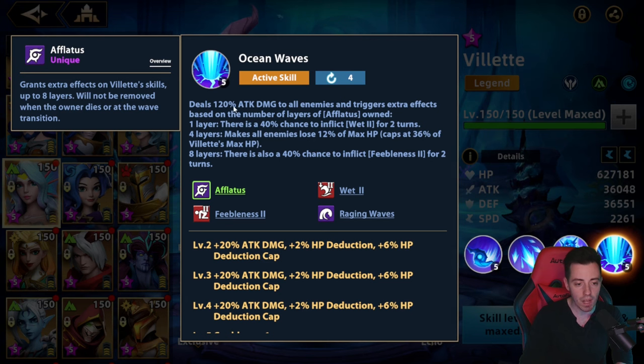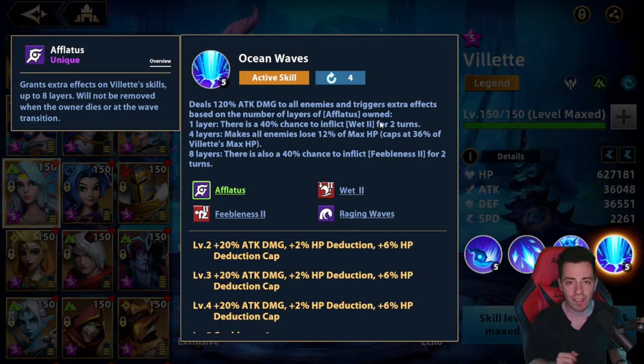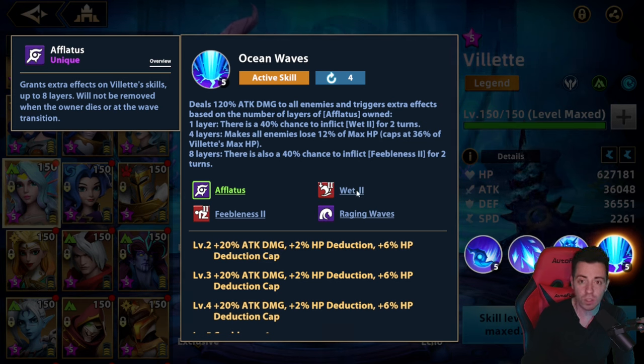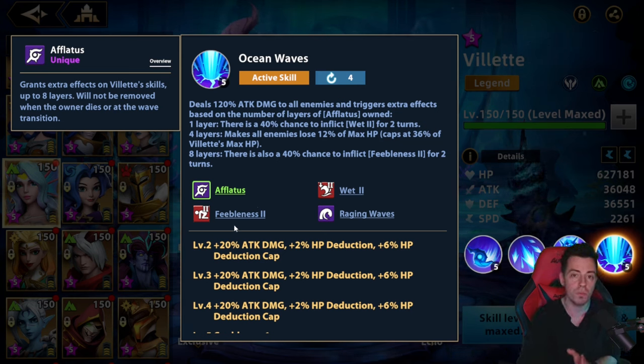On the ultimate: 120% attack damage to all enemies. Depending on the aflatus she has — at 1 layer, 40% chance to inflict Wet 2 in AoE. That's great, but it would have been better if it was Cold 2 instead, because when you open a wave, enemies are going to use their skills if they are not silenced, and so they are going to deal more damage on the ultimate or the first active skill. At the boss wave, he's going to always do way more damage. So I don't understand — why does she apply Wet 2 and not Cold 2, or not both? That makes the hero a bit useless. She also has Feebleness, which helps deal a bit more damage.